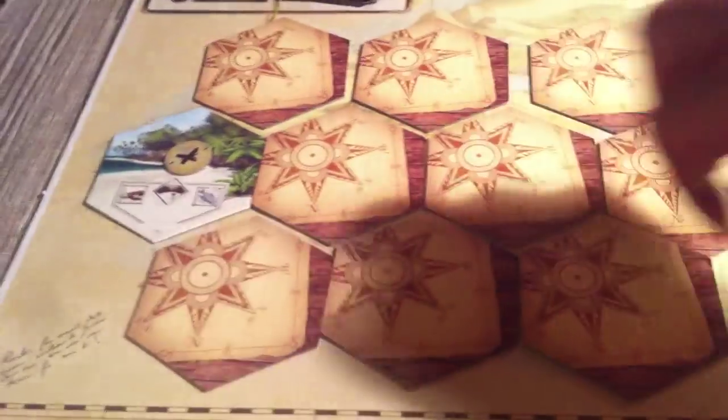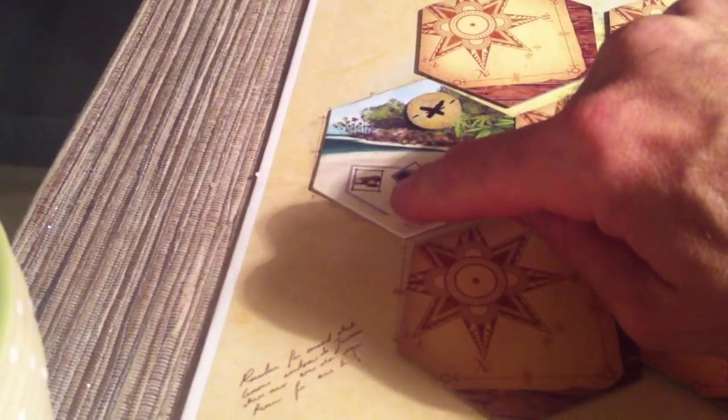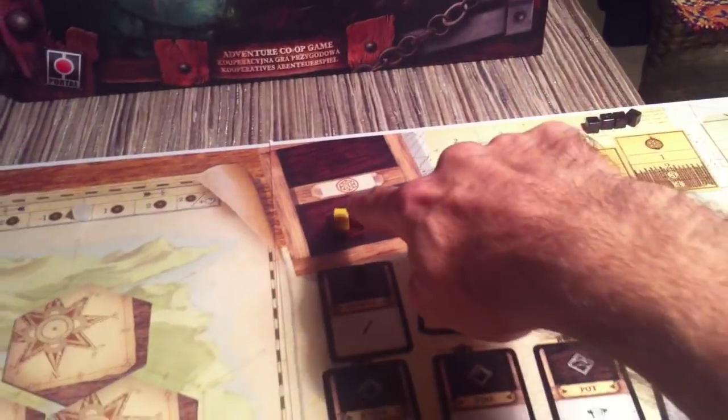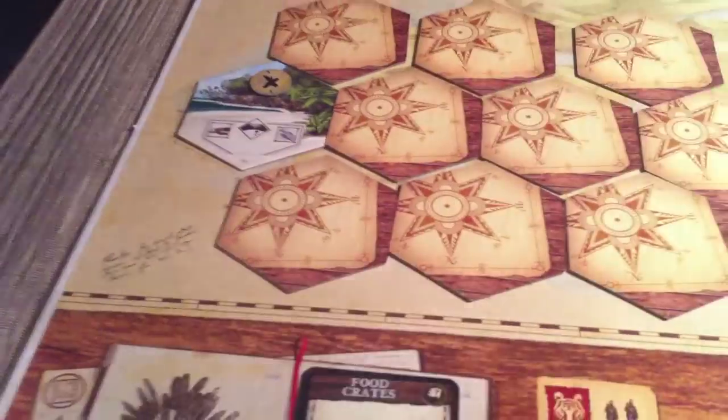Next we go to production. Here's the whole island with a bunch of random things we've yet to explore, and here's where we've set up camp — on the beach. On the beach during our production phase we can get one wood and one fish. So I'll go ahead and grab a wood and a fish. Those come into our supply up there — this is stuff we have access to. So we've done our production. Now we get to the meat of the game: we start planning our actions.